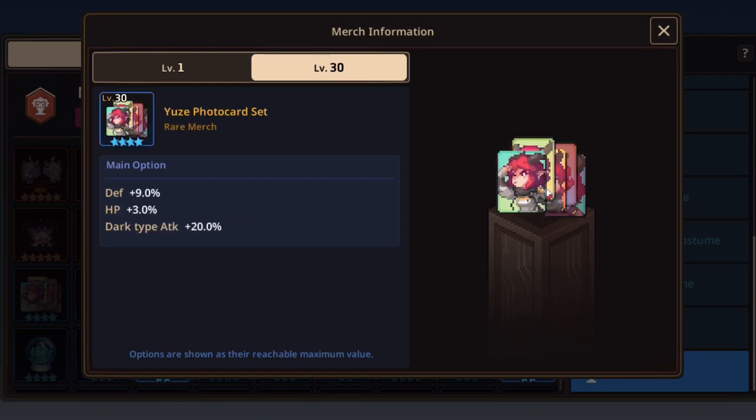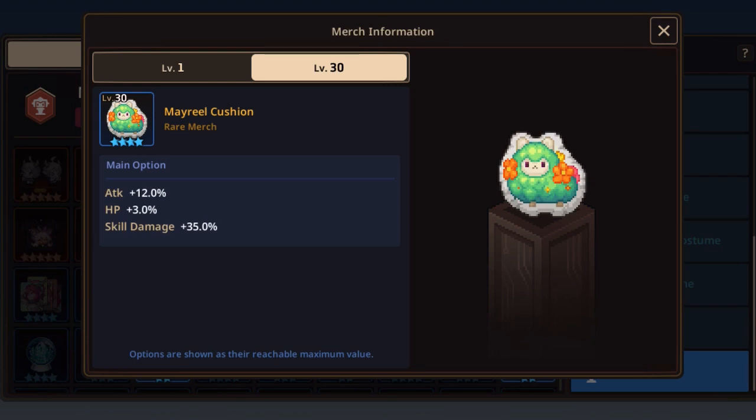Moving into the rare Mercs — first pick the Uzi photocard set. It has a juicy dark type attack +20% and defense +9%, HP +3%. There is also the Meriel cushion, which is fantastic: skill damage +35%, and Noxia can deal a bunch of it. It also has attack +12% and HP +3%. Overall I will pick Meriel for Noxia because you can use it across all units, making it more versatile.